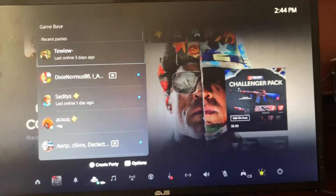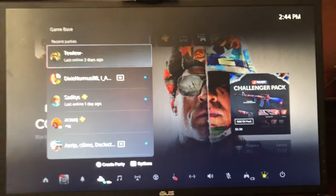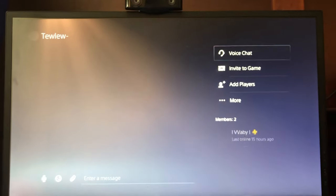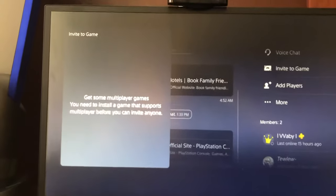That's the first way. The other way is that you can actually do it through the party itself. So if you're in a party chat or in a group party, here's how you access your parties. You find your friend — like Lou — and you just click 'Invite to Game' right there, and this will send them an invite.